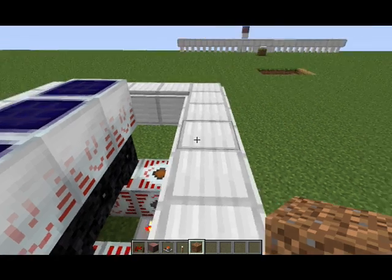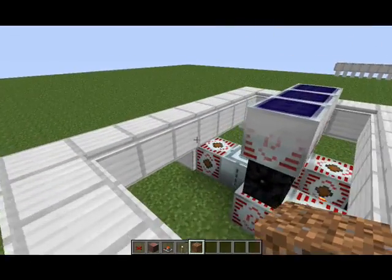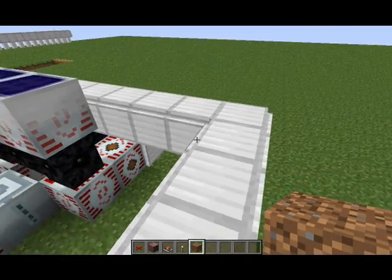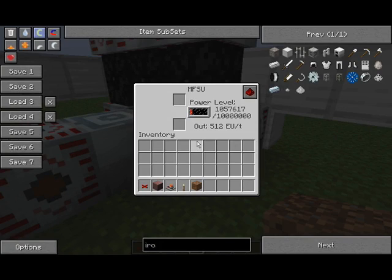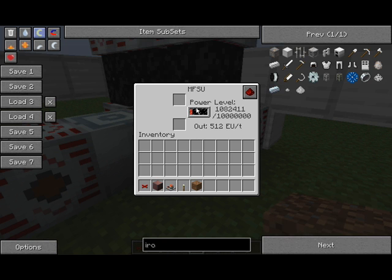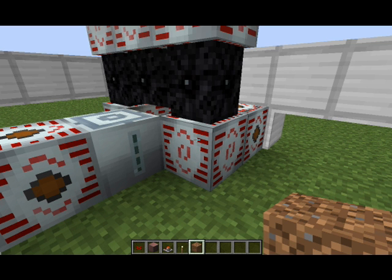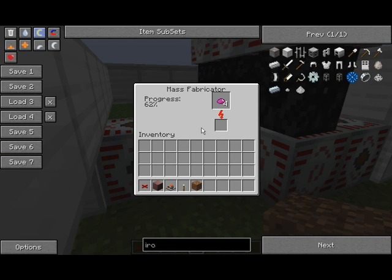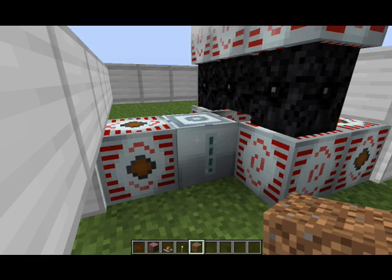Alright, so there is one flaw with this system. The way I had it originally set up was the power looped back into the MFSU, but that came to be a problem because then it stopped sending power since its own self was full — it didn't want to work right. So I made it link into a mass fabricator so that all the power just goes into the mass fab.